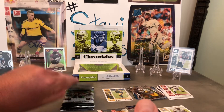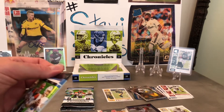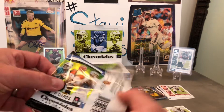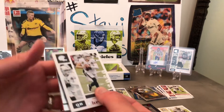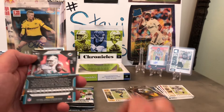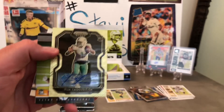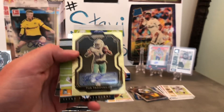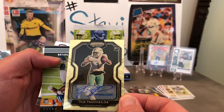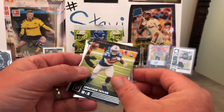My turn. You've gotten the mem and the auto already. I'm hot on Tua right now. We got a Ray Lewis — oh! Oh! Five out of five! Black Auto! Five out of five Black Auto! Oh my God! High fives on that one! It looks beautiful — Tua Tagovailoa, like a camo green design. Sleeve that hard right now. And Jonathan Taylor rookie too.